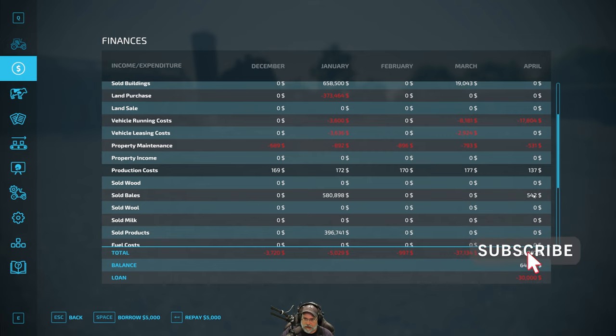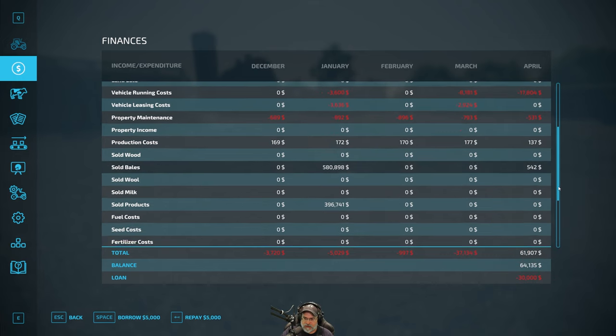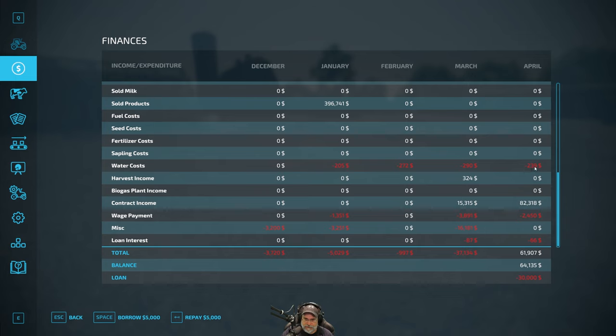$531 for property maintenance, $137 mysterious production cost - I'm figuring out where that comes from. We sold just a tiny amount of bales finishing up the contracts. Water costs $239 - why am I paying for water? Oh, from the cattle barn maybe. I'll bet that's what it is because it started in January when we put the cows in.